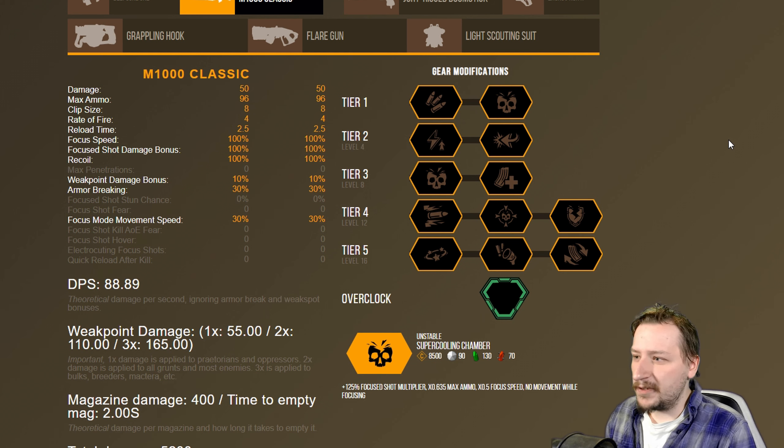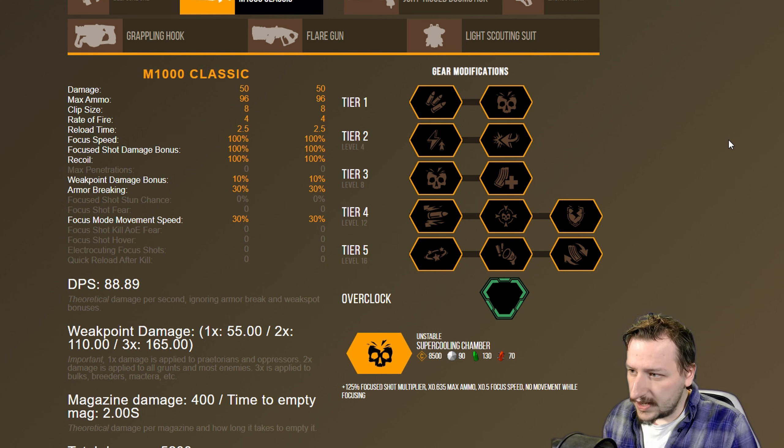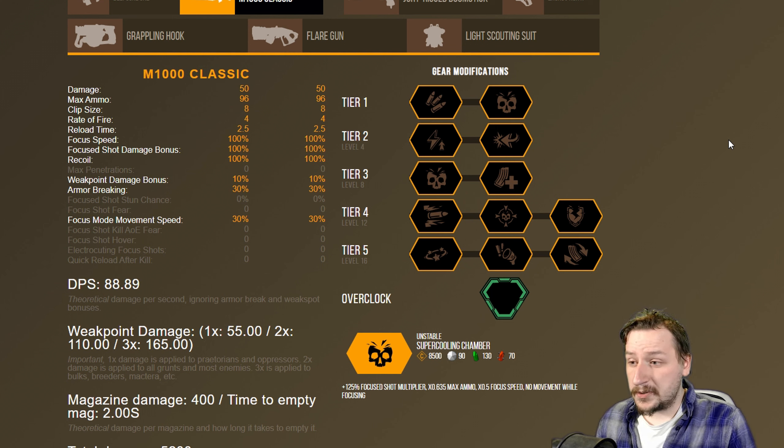I'm going to be going over two different builds that I use fairly often with the M1000. I will not be going over overclocks at this point in time, for two reasons: one is that I haven't really got to try very many overclocks for the rifle, and two is that overclocks can change the way that you build a rifle quite a bit. Usually I have a general purpose build and more specialized builds, but with the M1000 I just switch between these two. The first one is a damage build, the second is more of a utility all-around build.